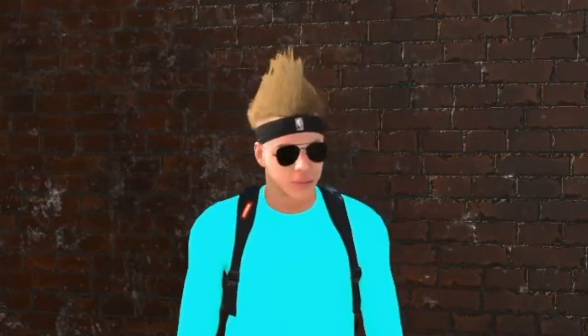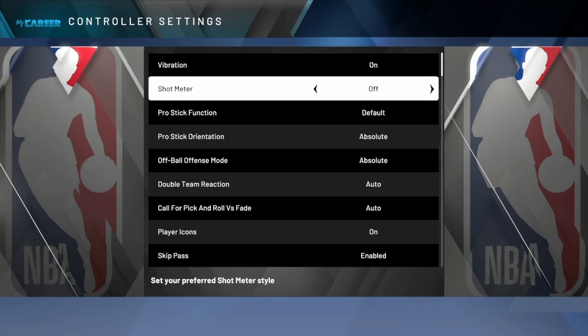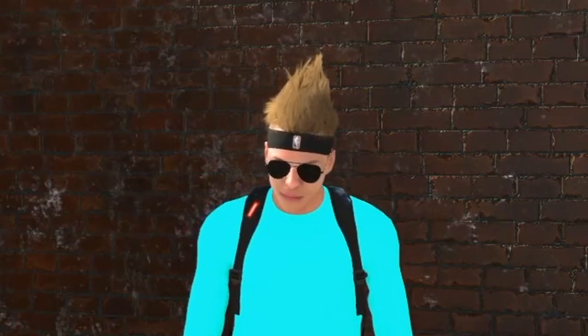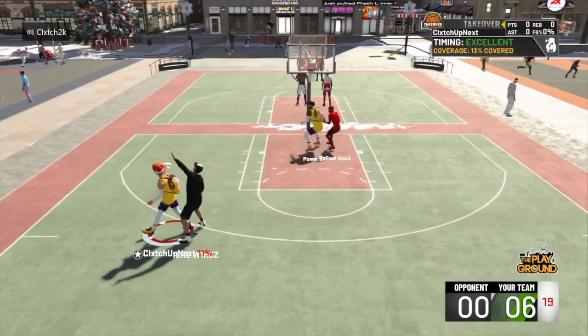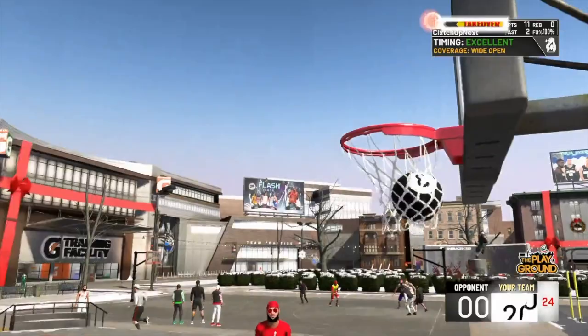If you're using a meter on NBA 2K20, take it off right now — you are limiting yourself. If you're not using the meter, you have a higher chance to green your jump shot. You might wonder why you'd take off the meter when you're trying to see your release, but you have a higher chance to make more shots. I recommend going to your MyCourt or the practice court for a solid hour without your shot meter. It took me a little time to get used to, but once I figured out my jump shot's release, it's over.